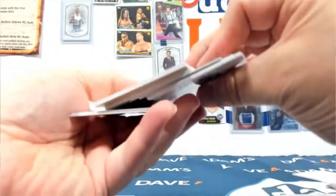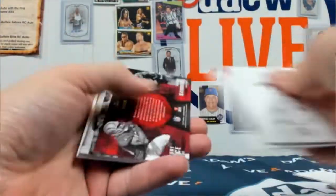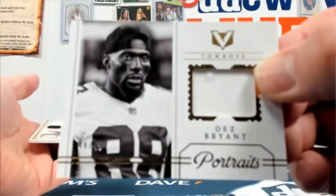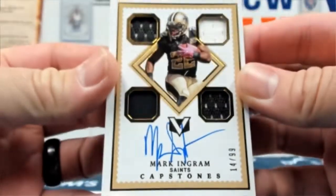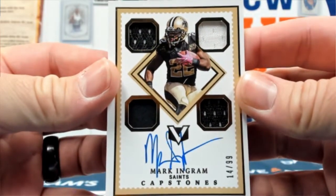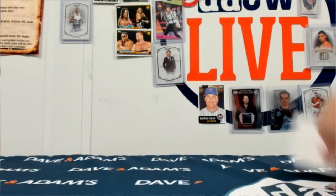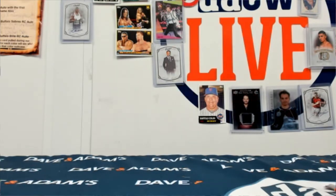Last pack — this should have the Capstone. Unless the redemption is it... nope, it's here, okay. Deion Sanders, Jerry Rice, LeGarrett Blunt. Dez Bryant out of 49 relic. And here is your Capstone out of 99 — Mark Ingram quad relic with the auto. There you go, very nice product. Like I said, if you've watched any of our Grand Reserve — I have Grand Reserve Football coming up at some point. It's called Vertex. Alright, another break in the books, guys — I'll be right back with another one. Hang tight.